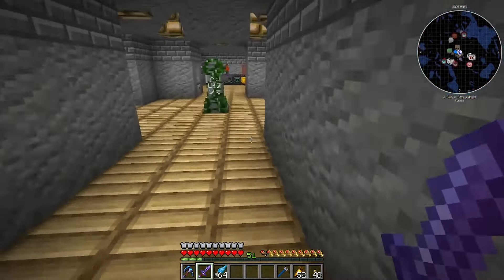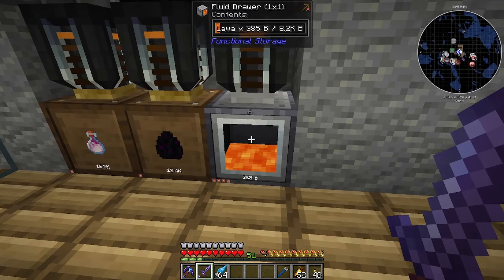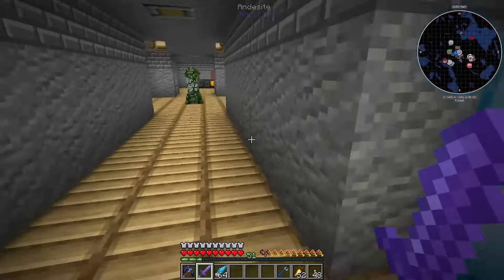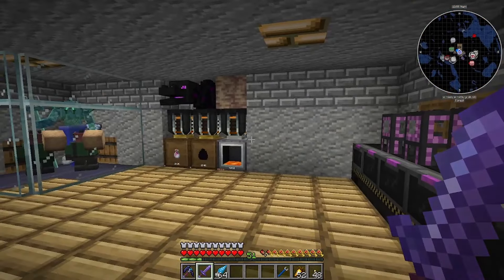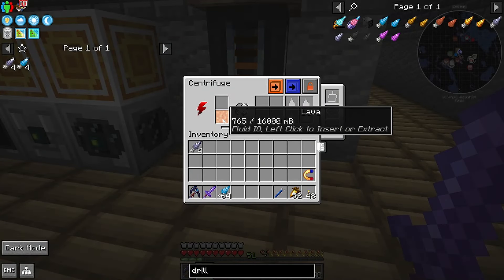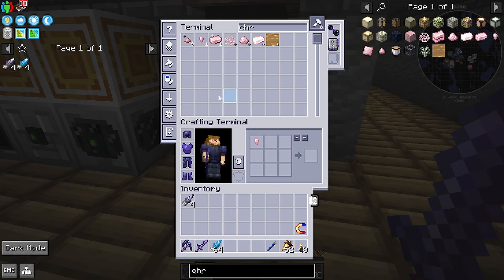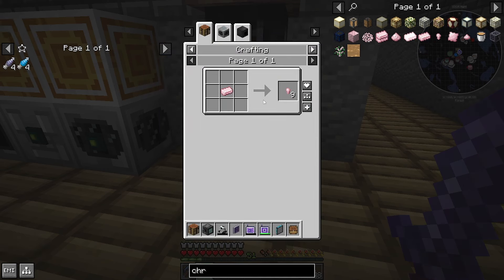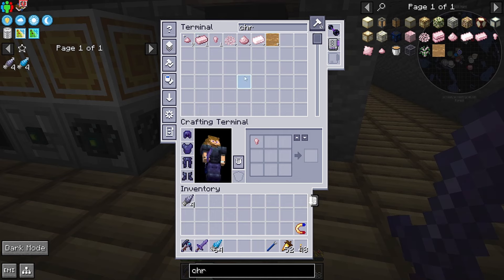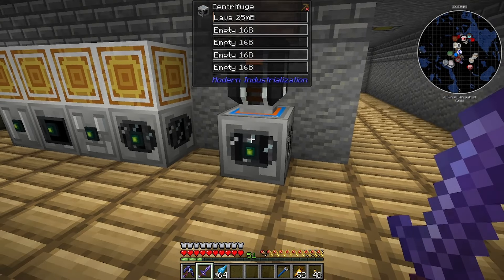This is the same setup we've got over here. I swapped it out for a drawer because a drawer makes more sense at this point instead of a tank like we had before. What this is doing is - lava goes in, and when it reaches a whole bucket of lava it will get us some chromium nuggets. I thought this was just some passive way of getting chromium ingots over time - free, other than the power it takes.